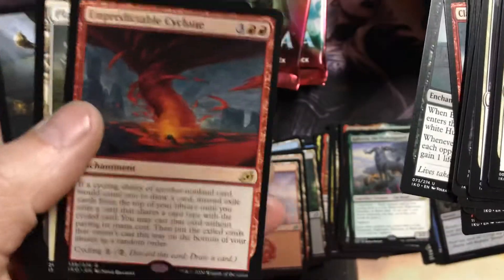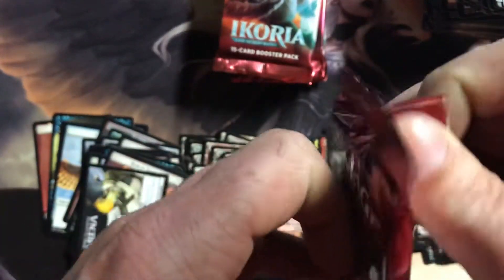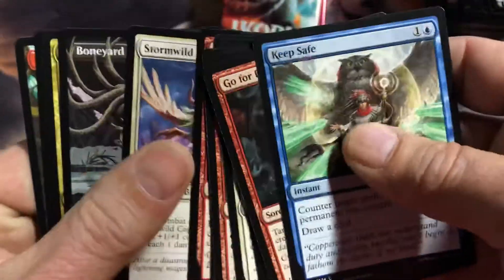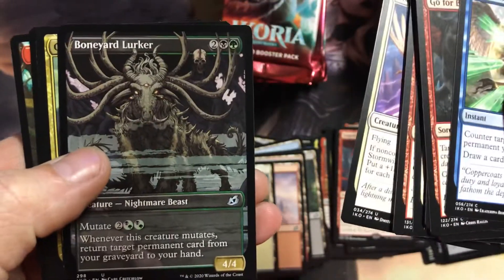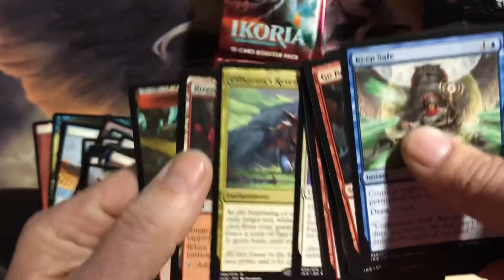Oh — I've already got one of these in this box, that's frustrating. Oh, the duplication. And what do we got here? Boneyard Lurker — that's a cool looking card. And Offspring's Revenge.